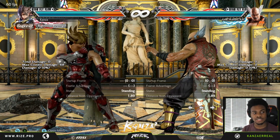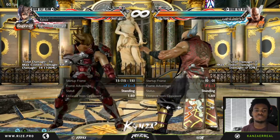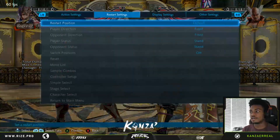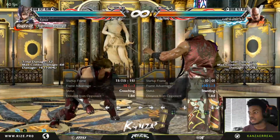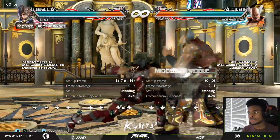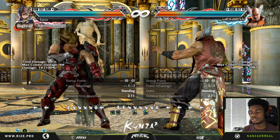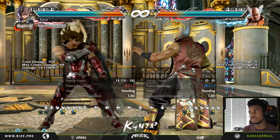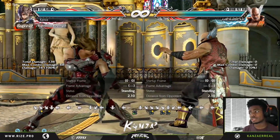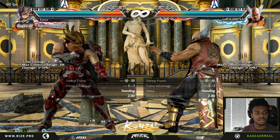The next change is that standing 3, which goes into the root-of-crouch pose: they changed the frame advantage on block from minus 12 to minus 10. On hit, it's changed from plus 5 to plus 7. So what you can start doing now is going for mix-ups, though it's kind of risky because some people may try to launch you if they don't respect Lars. I think the safe options are good and it's like a mini launcher, so I think that's pretty good.